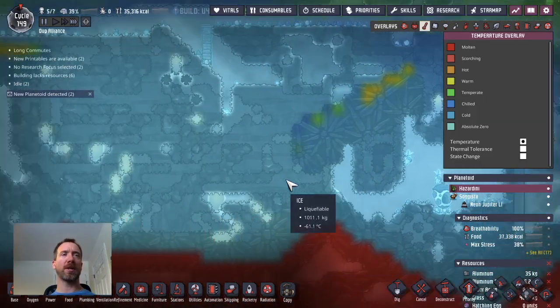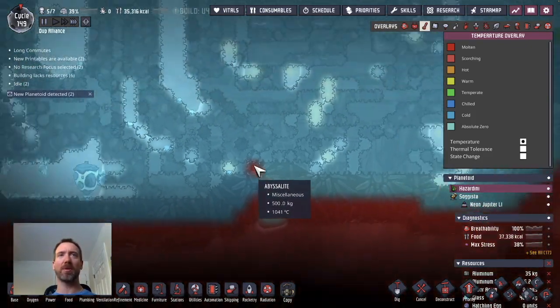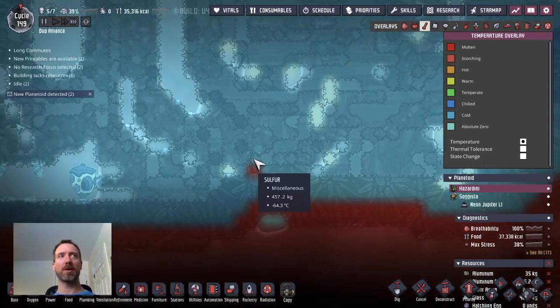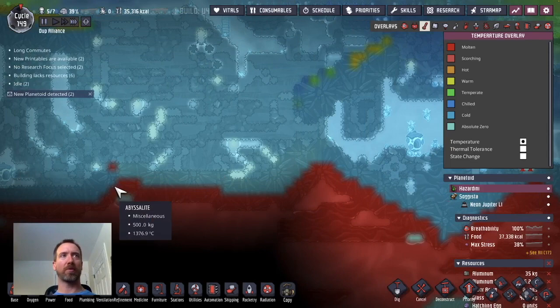Just looking at the temperature map and I notice there's another one of these abyssalite bubbles that's really hot over here. It doesn't seem to be interacting with this tile. But one of the issues I have is if this is liquid, it interacts with it really well temperature-wise. I don't think that's supposed to be a thing, but that's what the game does — so it's just a point to be careful with when I get over there.